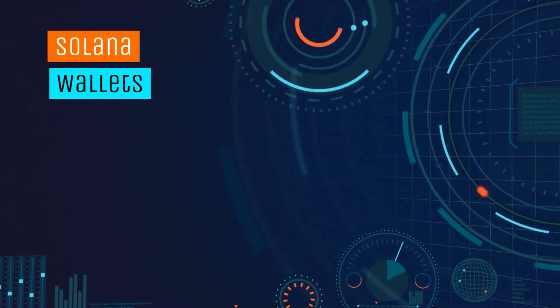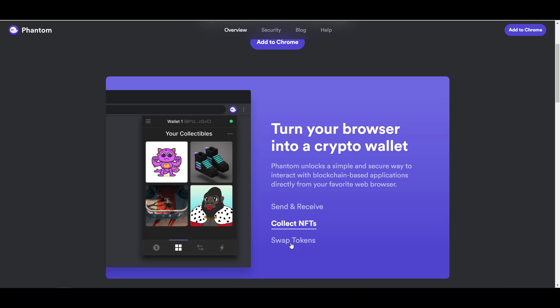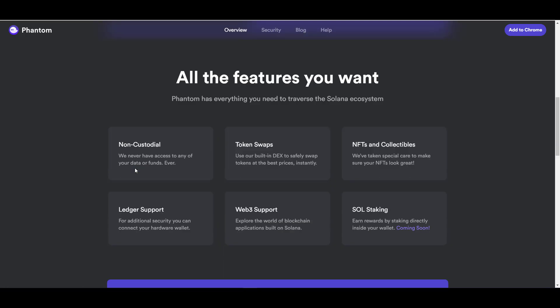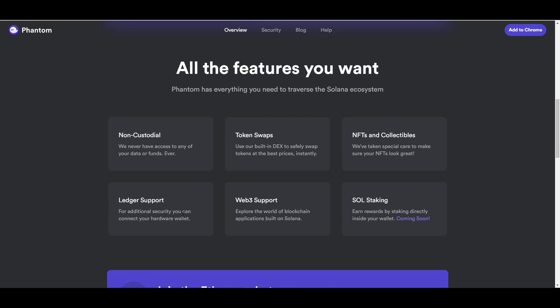My wallet of choice for the Solana network is Phantom. Not only can you send and receive crypto assets, but you can collect NFTs, swap tokens — which is useful if you have assets on Ethereum, since instead of going to a decentralized exchange on Solana you can use the wallet itself to purchase Solana and other crypto assets. It's supported by major browsers like Chrome, Brave, Firefox, and Edge, and you can connect your Ledger to it and use it to stake your SOL tokens.